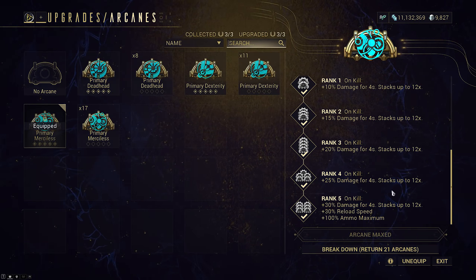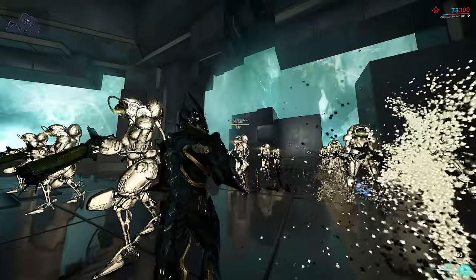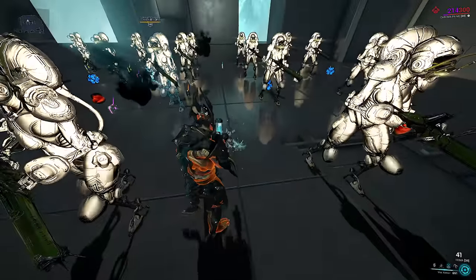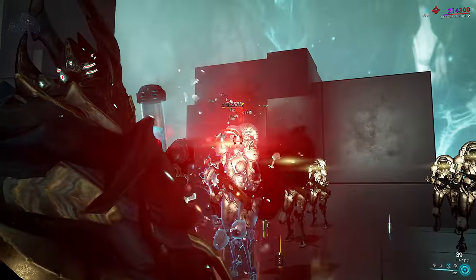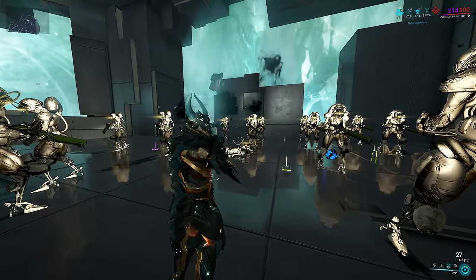Normally on weapons that use Aptitude, you don't bring Serration — your only other source of base damage would be a weapon arcane, so getting the first kill is always going to be difficult. But this is not the case here. The instant self-buff from HEMA for Vex Armor means you easily jump over that hurdle with a monstrous amount of base damage straight out of the box. And because Aptitude is multiplicative on HEMA, you aren't wasting slots like you would by slotting Serration with Vex Armor.